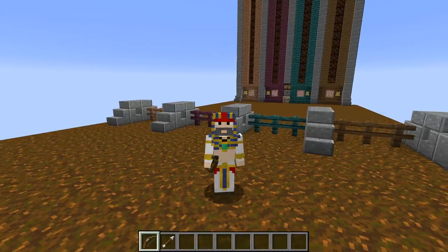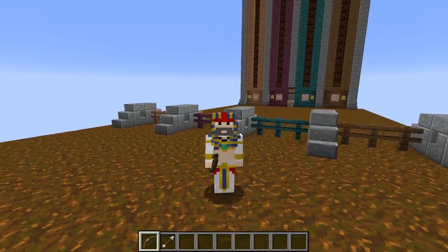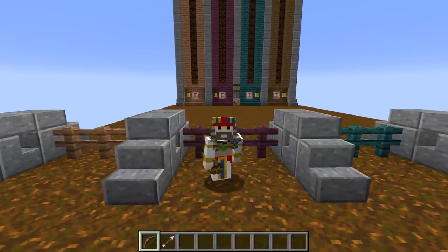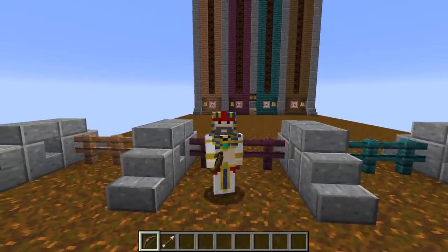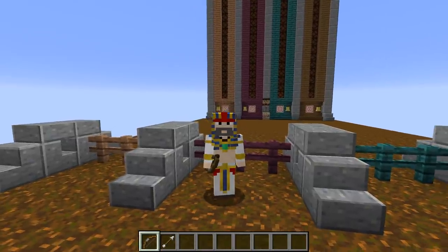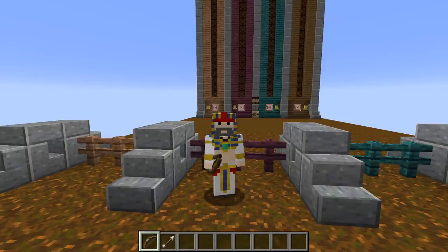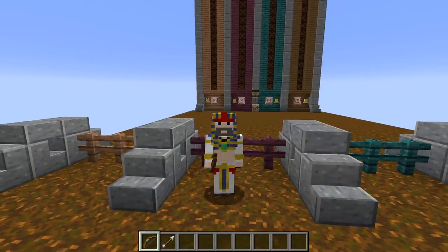Howdy guys, Cub here. Welcome to a quick Redstone video on how to build my latest game in Minecraft. This is Bullseye. The point of Bullseye is to try and hit the bullseye on the target block right behind me before your opponents, and the first to five bullseyes — that is the first to hit the bullseye five times — will win the game.